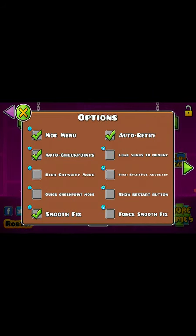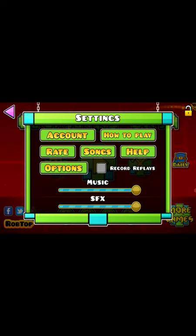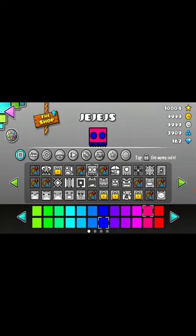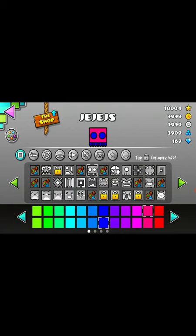I turned off the mod menu — go back on. You just have to reload it. So when I turn this off, does it glitch out? No shape or form — I already had most of them unlocked. Now it does kind of glitch them out to where I have some of these.